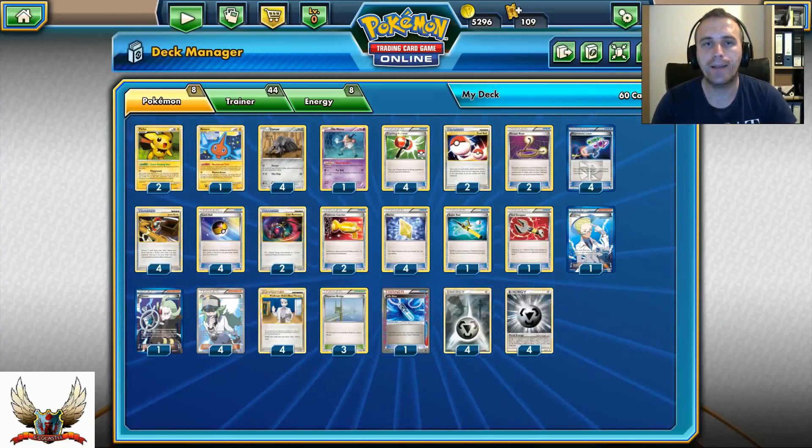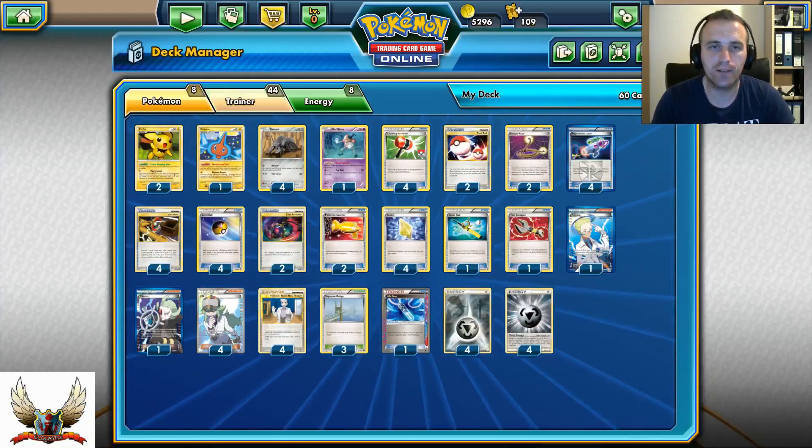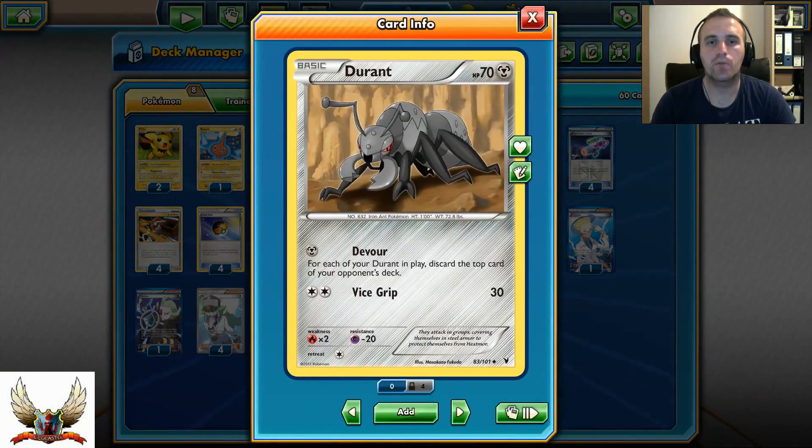In today's video we'll be looking at a Durant deck for the Legacy format. If you're not familiar with Durant, it's a card from Noble Victories and this card is pretty good. It has the Devour attack for just a single Metal Energy, which says for each Durant you have in play, discard a top card of your opponent's deck.